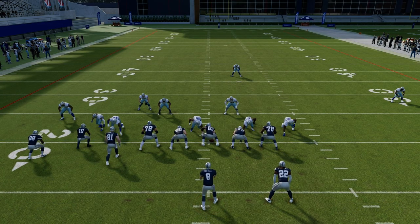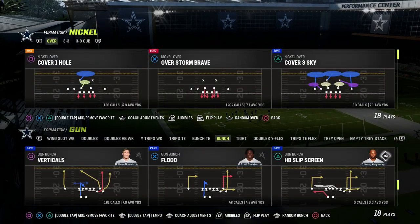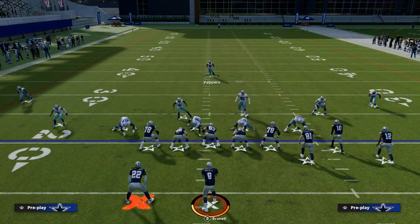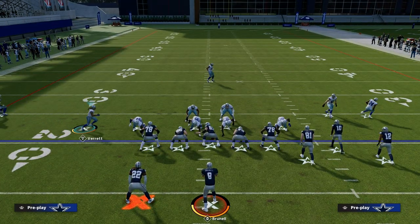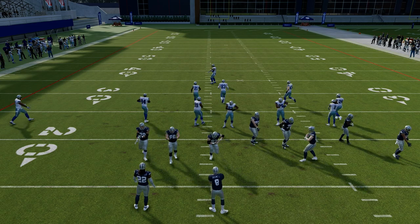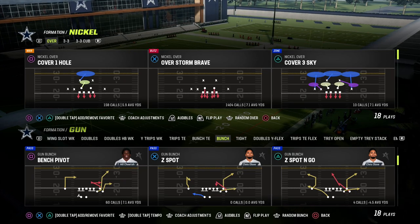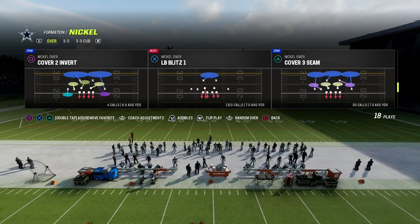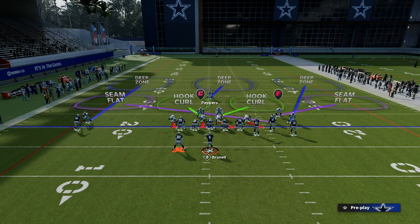Now let's come out in Cover 3 Seam. I want to show you what Cover 3 Seam does from an alignment perspective. We're going to pinch our defense, and you'll notice one thing — the slot corner is on the wrong side. The way you fix that is by using man alignment. Back to the coaching adjustments: put your auto alignment to man align. That way there's no difference between your zone and your man look pre-snap. Then pinch your defense, and now everything looks proper.